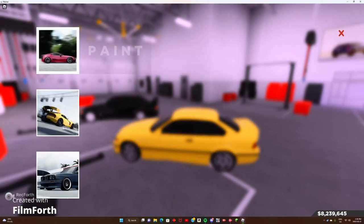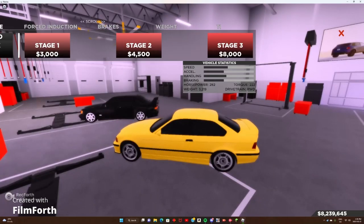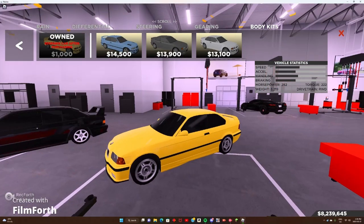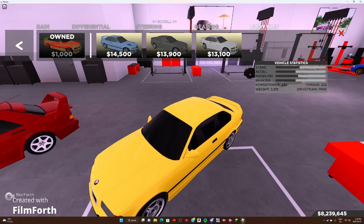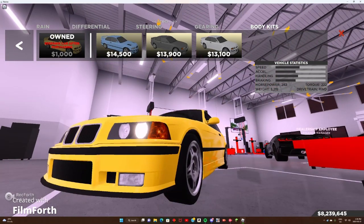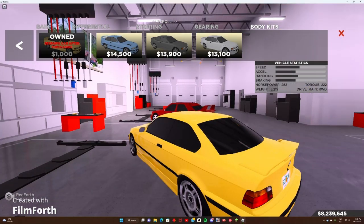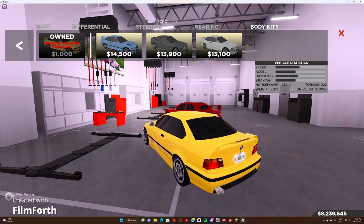Nice Mercedes over there — we've got to make ours look that clean one day. For paint, I'll leave it for now — it's actually not too bad. Body kits though — I definitely want to see this. We've got one with a hood and a different kind of reflector, one that looks like a different bumper without lights, a bigger spoiler, one that's more simple, and then we've got a wide body option and one that's a little more of a wide body.